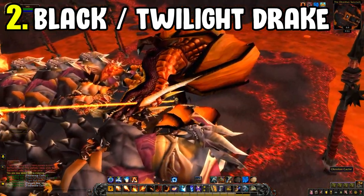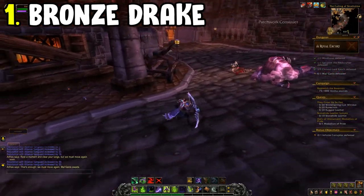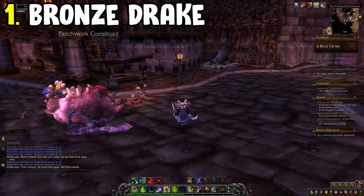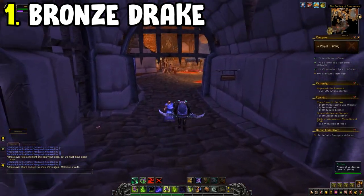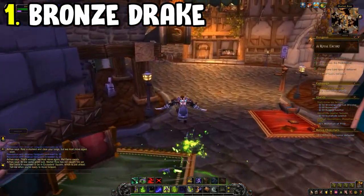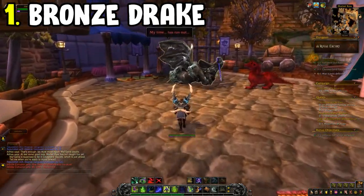Following the 100% mount theme is the Bronze Drake. Set it to Heroic, do the introductory dialogue quest for the Culling of Stratholme in the Caverns of Time, burst through it killing mobs as fast as you can, help Arthas, and before you kill Mal'Ganis turn left. Kill the bronze dragonflight enemy subduing the Bronze Drake and you'll be awarded it at 100% drop chance. This takes literally about 15 minutes including the dialogue.